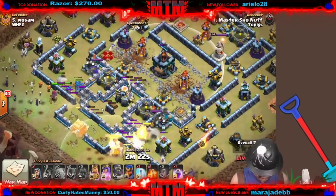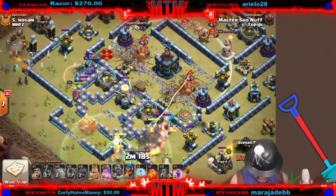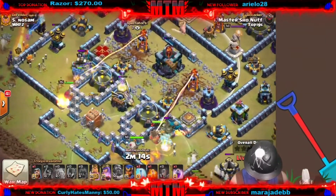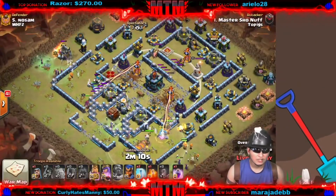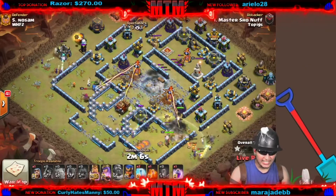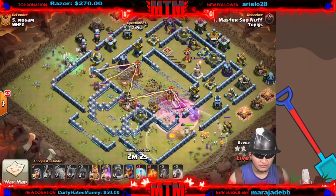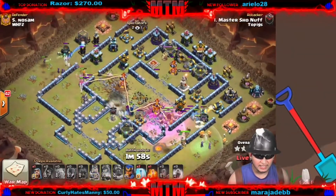Trying to have the log launcher take out that eagle here and take out the town hall. The log launcher is gonna be able to snipe the town hall from far away. That is insane — 300 IQ play here. The log launcher takes out the eagle, takes out the town hall, and now all we have is a double multi.